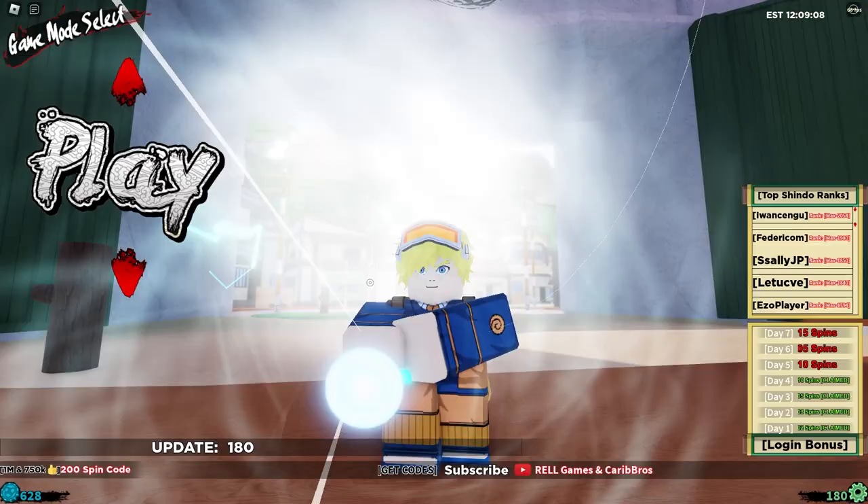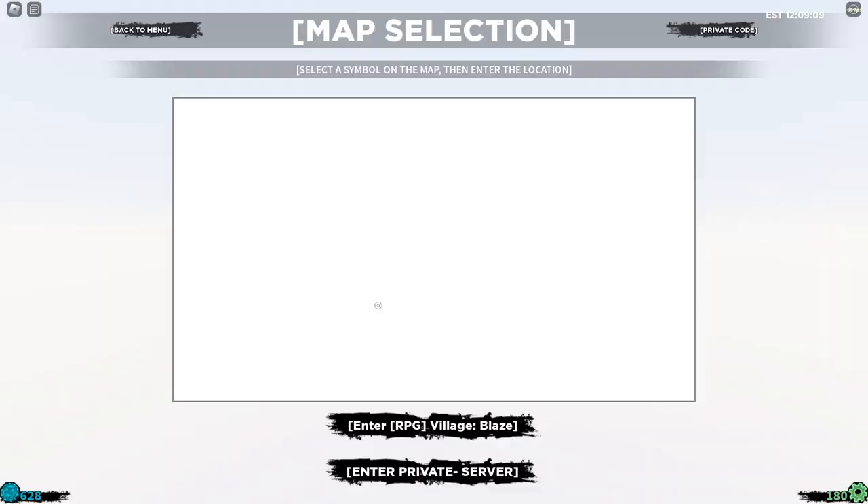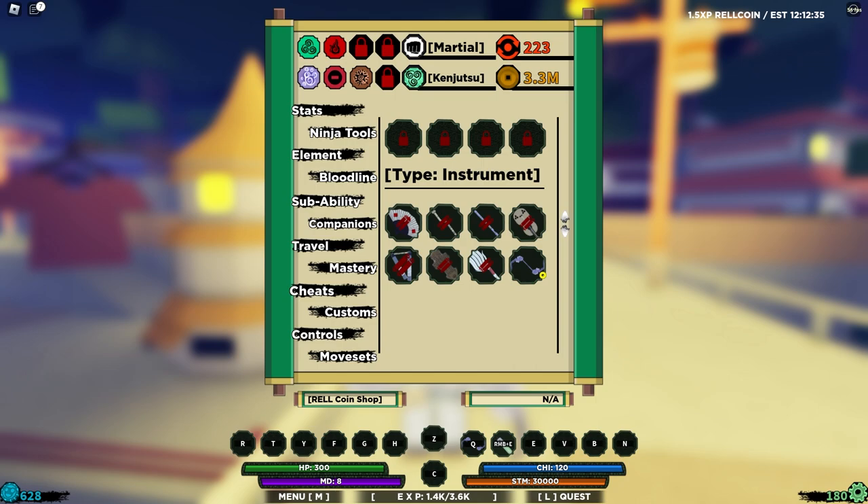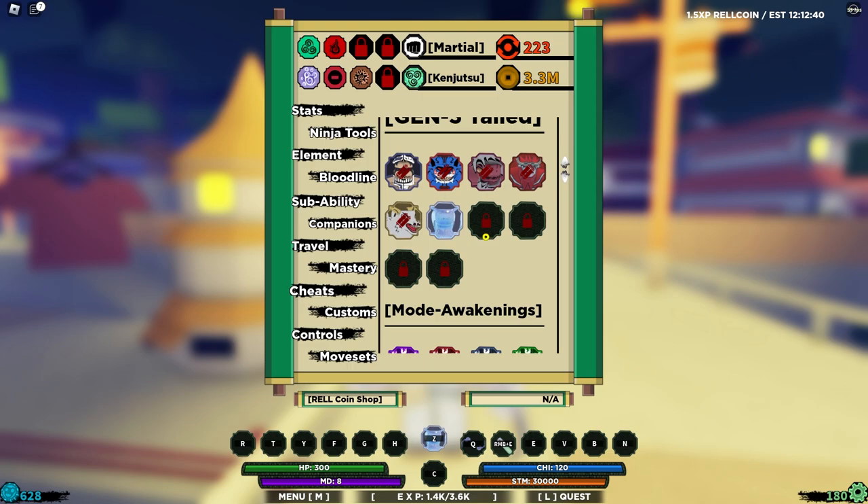Let's go into the game now because we need to rank up. Let's jump into the empty village real quick. We just spawned in, and by the way, I forgot to record — I already ranked up and bought the tail beast and the spirit weapon, and already equipped the mode.